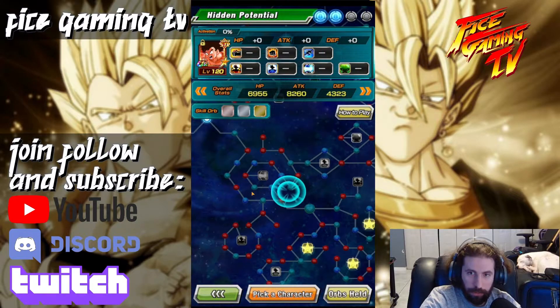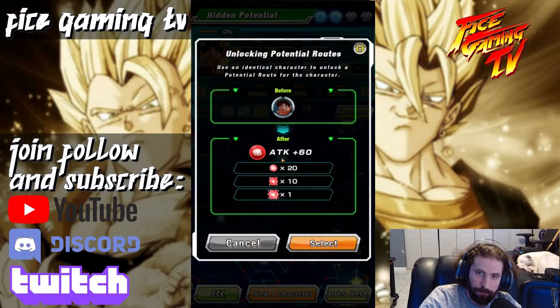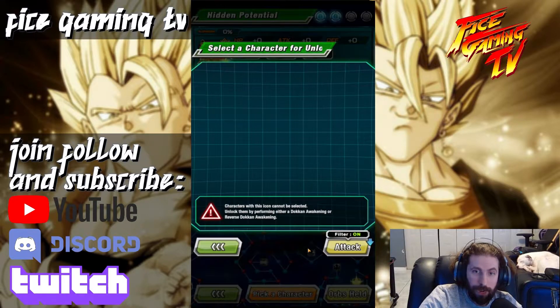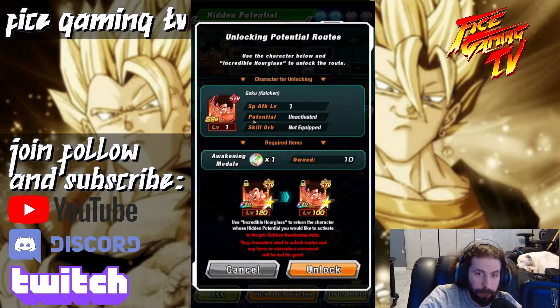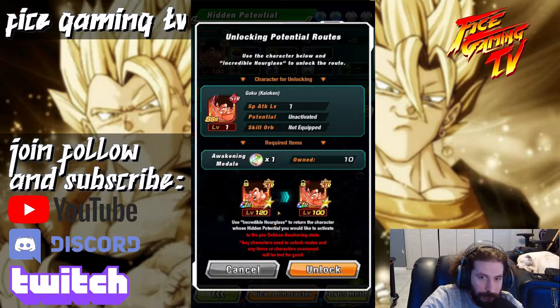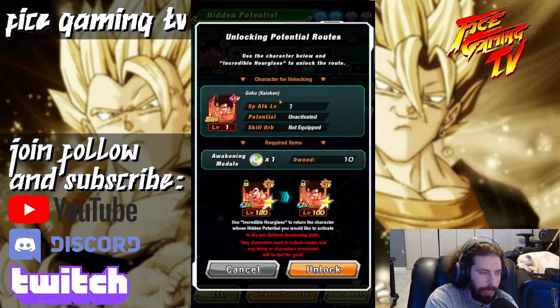I need to unlock this path right here, so I click it and it says 'Unlocking Path.' It gives you a warning saying to use the character below an Incredible Hourglass to unlock the route. So it's going to weaken the card — make it the same card image and type again — and then it will be able to unlock the path. It comes at the cost of using an awakening medal, so we say yes.